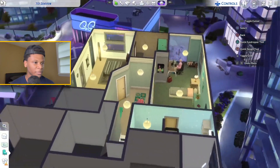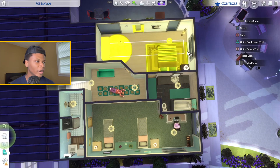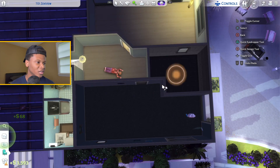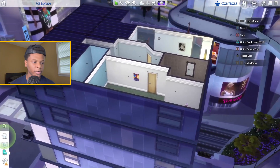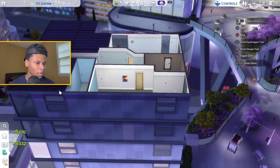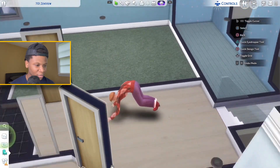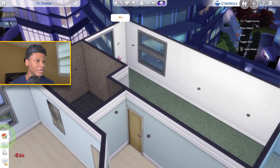Upstairs, I'm gonna start with the bedrooms — go ahead and move all the furniture out, room by room. This one right here is so big I feel like I can turn it into two bedrooms. This bathroom has an ugly design. I didn't even notice this bathroom over here, but we're definitely going to remodel that one too. I'm gonna start off in this big bedroom and use my modern paint swatch throughout the whole house.